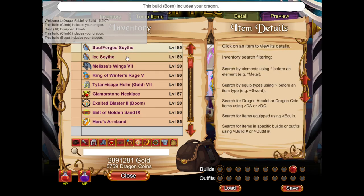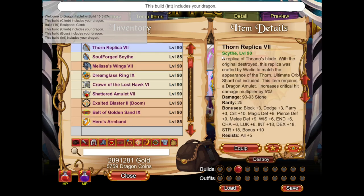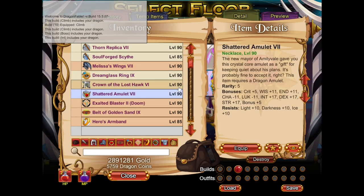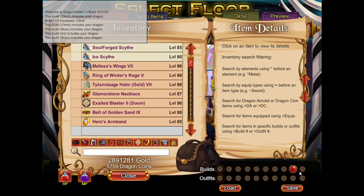We're going to be using Soulforge Scythe and Ice Scythe for bosses. All the other gear is the same. I threw in an Int stacking set with Thorn Replica slotted — these three main stacking items just to increase damage on Untangle, which will help your consistency quite a bit. All of this gear you can find in my most recent video, the Comprehensive Guide to Endgame Prep. I did pin a comment with the document listing all the gear, where to get it, sorted by sets. Definitely check that out if you're missing any gear.